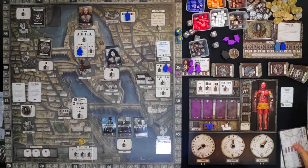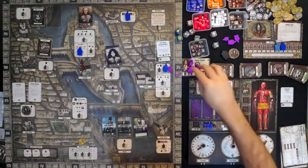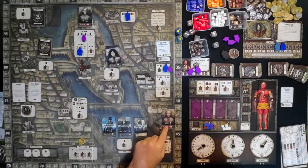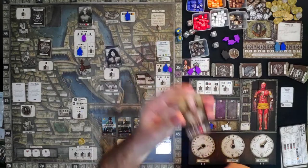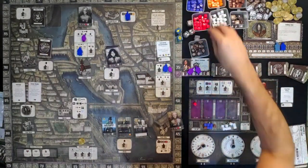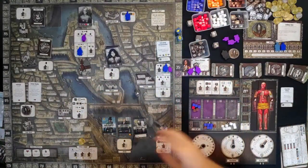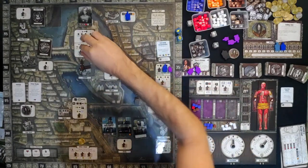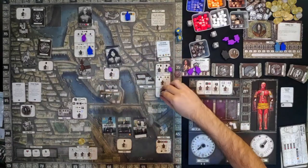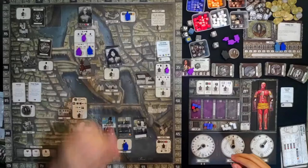We will need blood now because we are trying to complete our body parts. We can send one of our assistants to the hospital — we have 11 reputation. We get an old cadaver: 2 muscles, 3 organs, 1 blood, and 3 bones. Then our scientist goes to work at the hospital, giving us 4 francs. Let's move the officers and proceed.